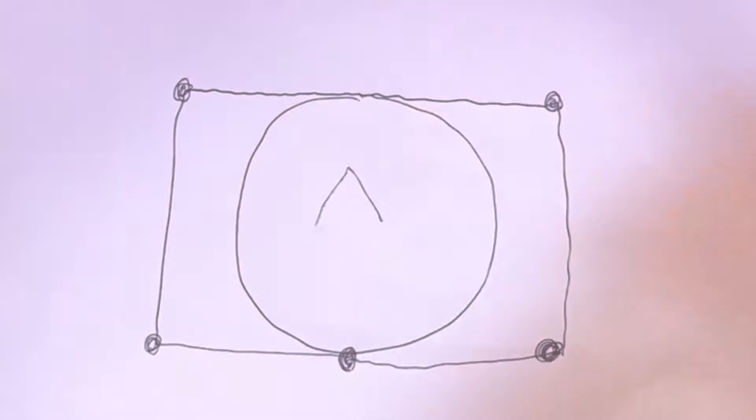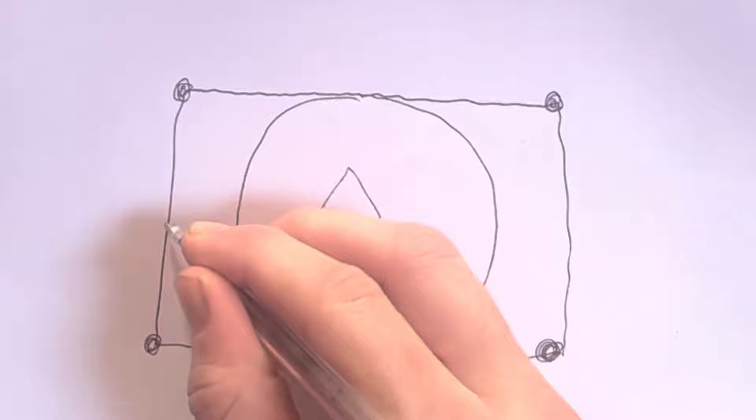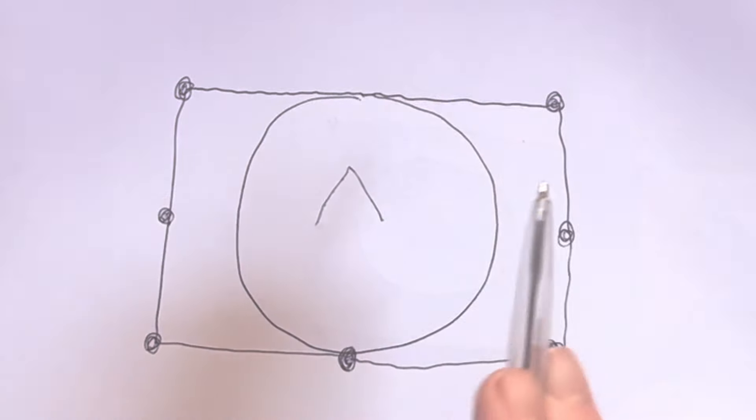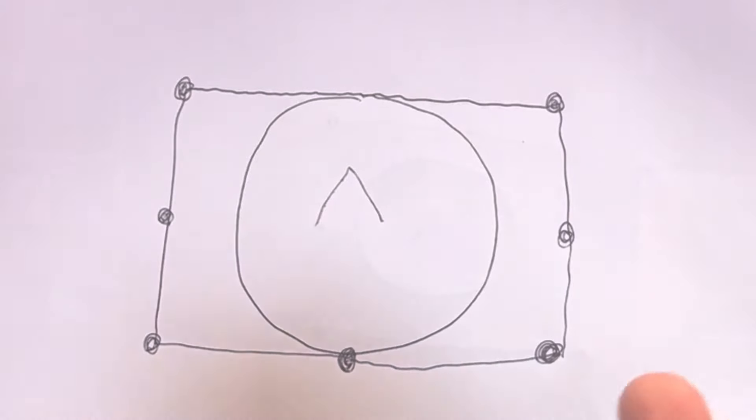I'm just drawing little dots here to show that if you hit any of these little edges — if you hit anywhere on the edge of that box — the checkpoint will still count and progress you towards the next one, which means you can effectively cut time.